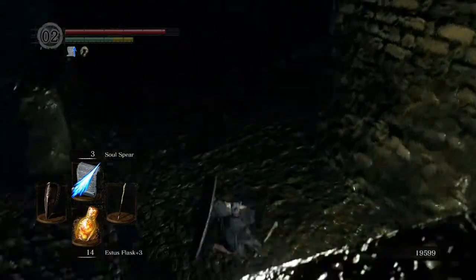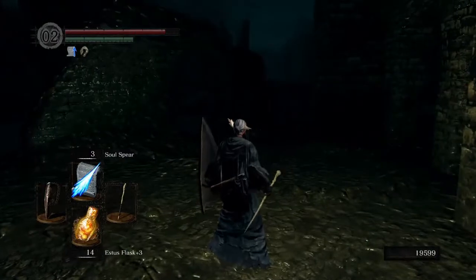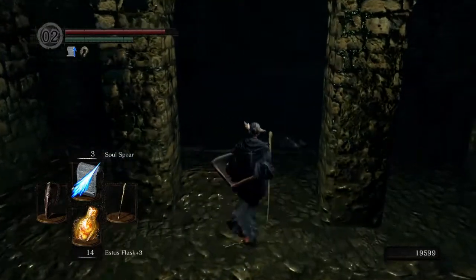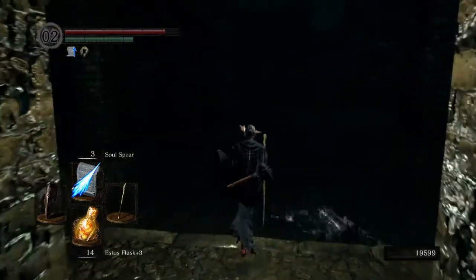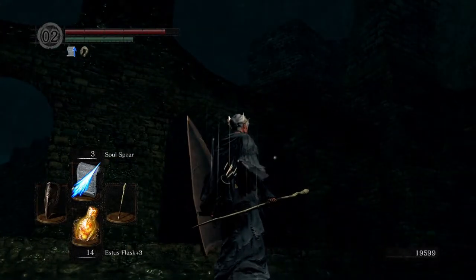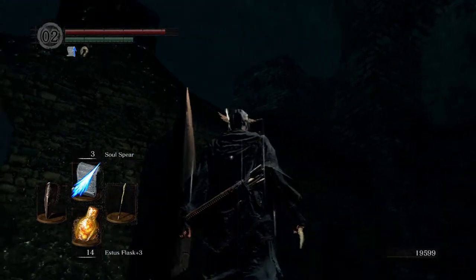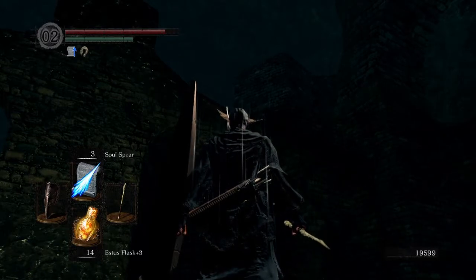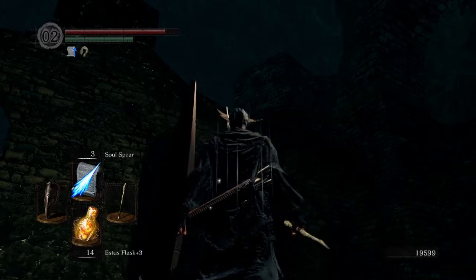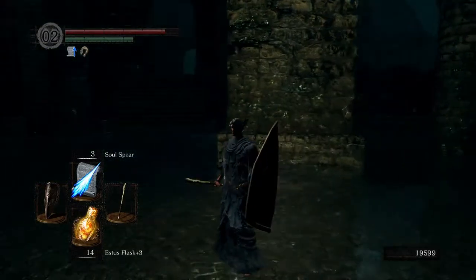We've got everything we needed, especially those two main items. I went through it probably a lot quicker than you guys have realized - I think we're at about 24 minutes. Now there is actually a shortcut just up there. When you first come down here, where we fought those two ghosts right at the beginning of the episode and got that big jar with the two Transient Curses - if you go straight past that jar you can actually roll off the edge down here straight to the boss fight. So hopefully that helped. We've got 19,000 souls, so we'll quickly head back to the bonfire.